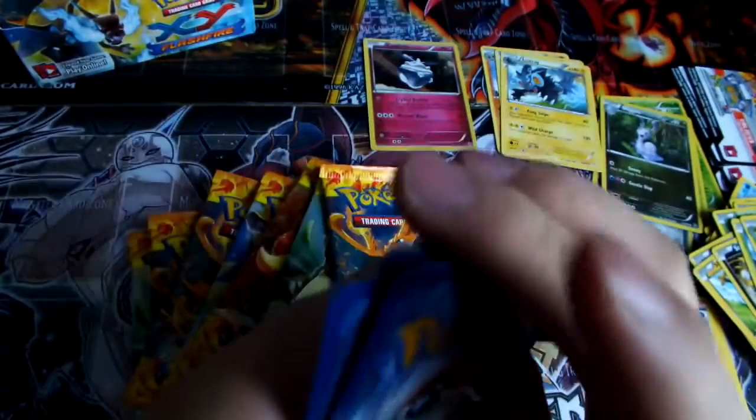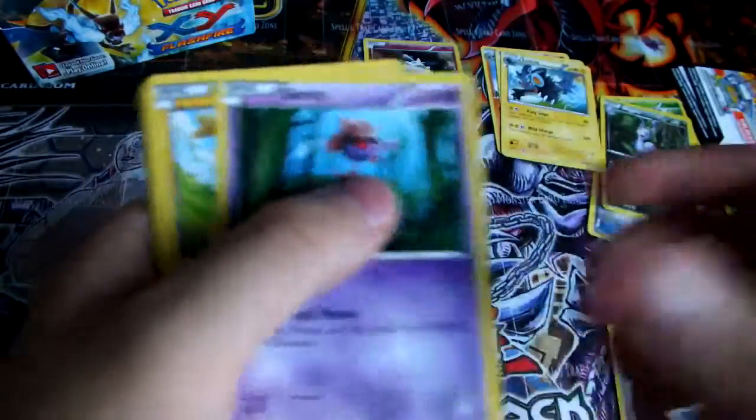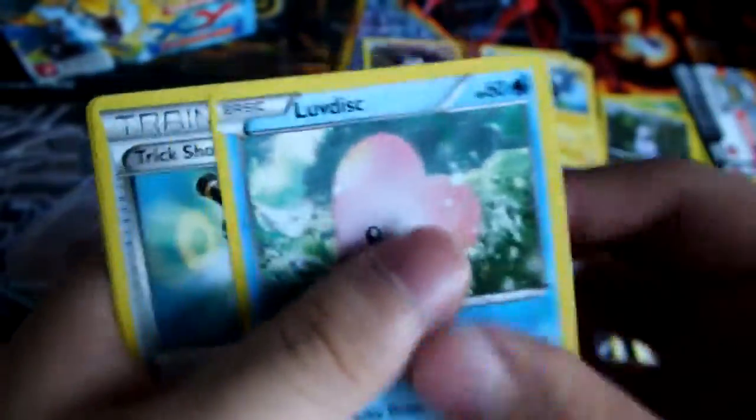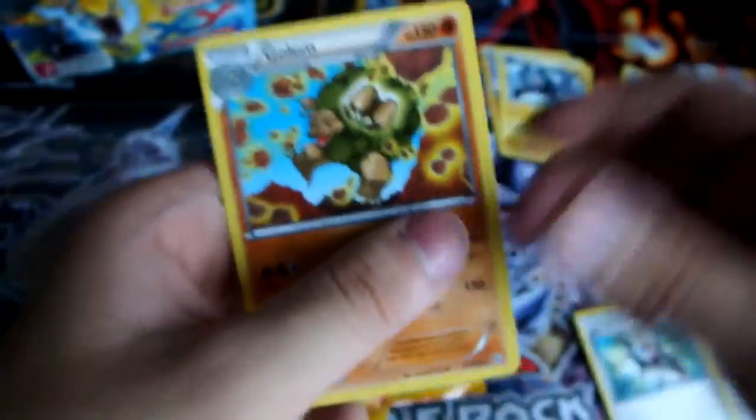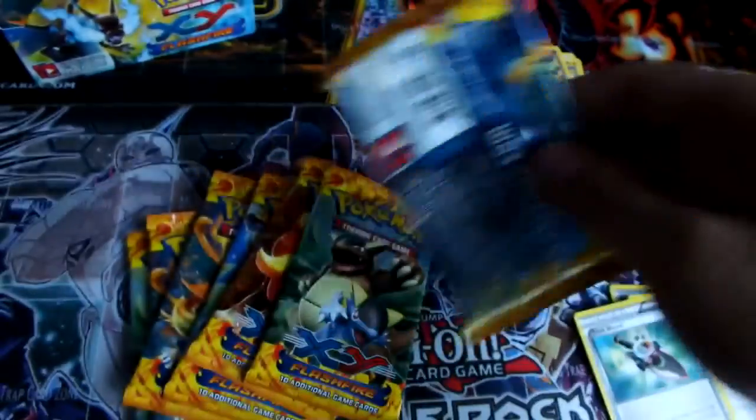Oh, the corners of these cards are in bad condition. We have Skrelp, Shanks, Scraggy, Pineco, Pokemon Catcher, Luvdisc, Trick Shovel, Reverse Ponyta, and a regular Rare Golem. Still nothing of greatness or awesomeness.